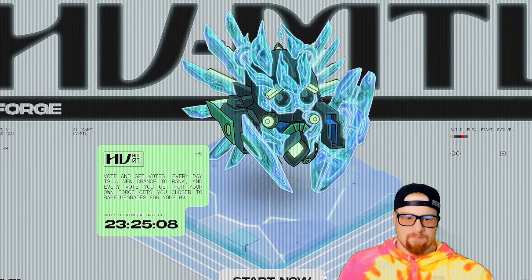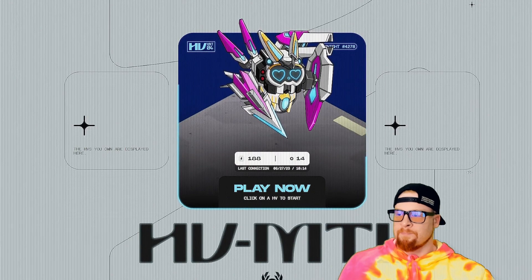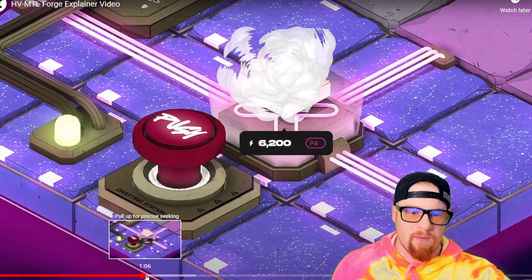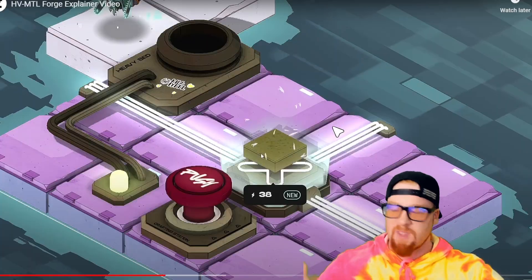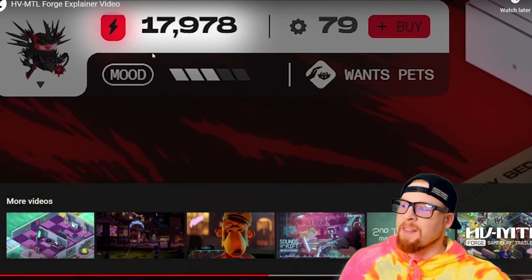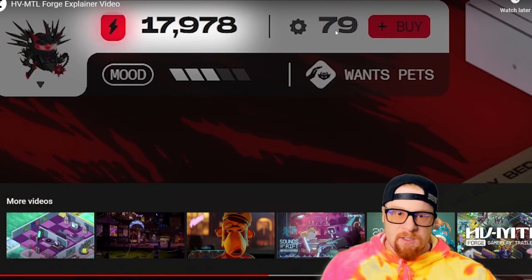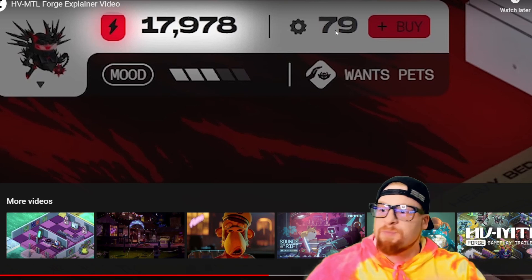Let's walk through everything you'll need to know to build the forge of your dreams. When you connect your wallet to the site, any heavies you own or have been delegated will show up. Each heavy has its own unique forge. You can build, craft, make tiles, and put tiles wherever you want. You hit the red button that says 'push' and it creates different tiles and items. Energy is the primary resource.